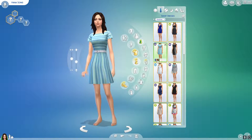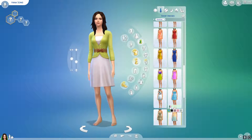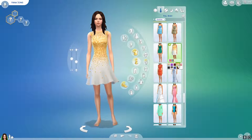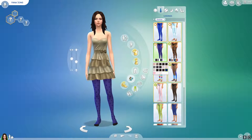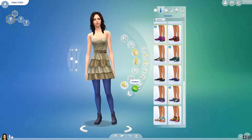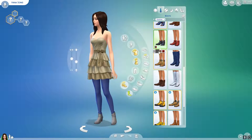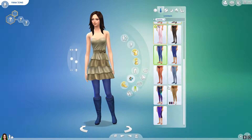Her formal outfit I absolutely love. This one was inspired particularly by her Junebug outfit — if you don't play the game or don't know what it is, just Google it. It's a really nice outfit with a really dark blue, kind of a navy color and some kind of metal color. I wouldn't say it's gold and I wouldn't say it's bronze in particular, but something in between probably.